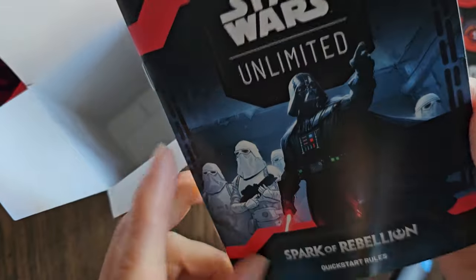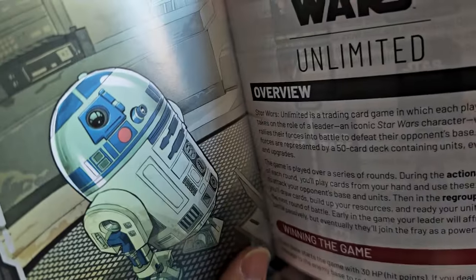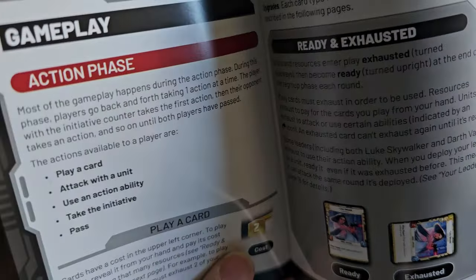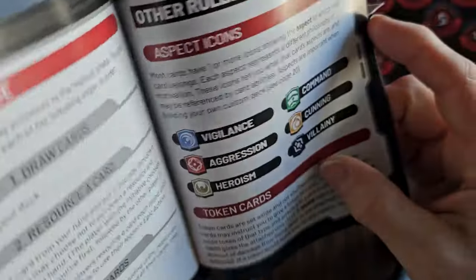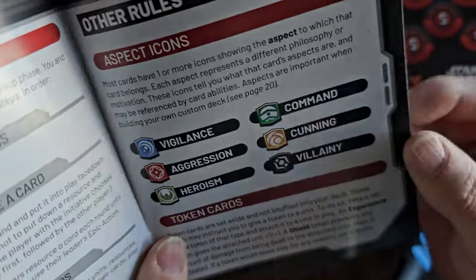And then you have your basic quick start rules that tell you how to play: what's in the box, all the different phases of the game, what the aspects are, how do you attack, special rules about the leader. Here are your aspect icons: Vigilance, Aggression, Heroism, Command, Cunning, and Villainy.